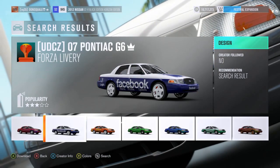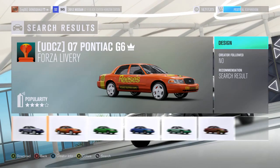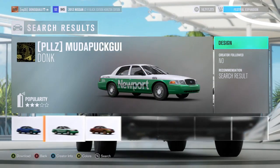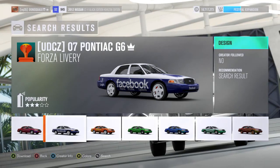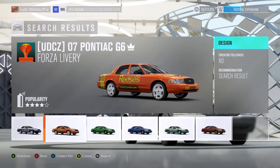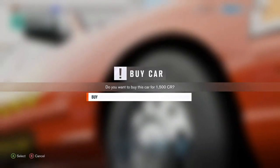I'm just going to search the storefront for a couple of donk builds and see what we got going on. We got the Facebook one — that's pretty cool actually, kind of liking that one. There's also the Reese's Peanut Butter Puffs. I'm thinking we're probably going to go with the Reese's peanut butter cups since I'm not really digging the whole Facebook theme.